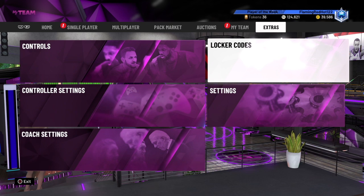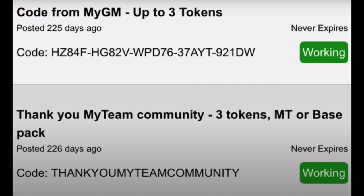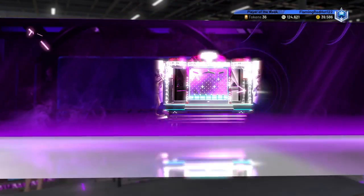Alright, so right now I'll put on some locker codes that most of you may have already used, but these codes will never expire. So some of you that didn't do it yet, go ahead. Here's the locker code for a free pink diamond. Pause the screen right now to get some free extra locker codes. Remember, these lock codes do not expire, and these codes will help you get some free tokens and MT.